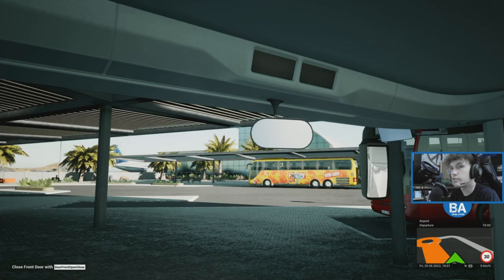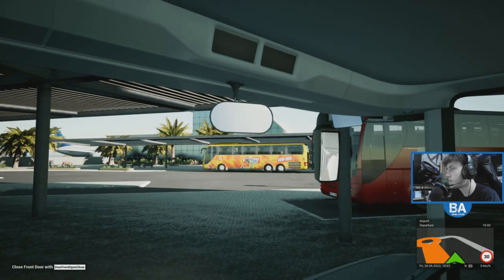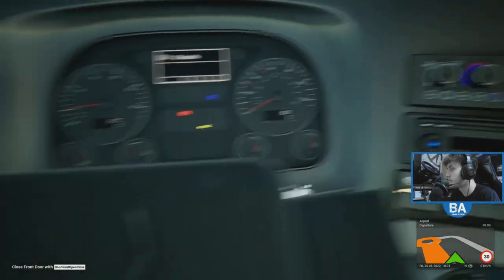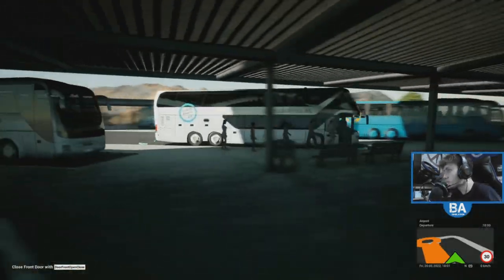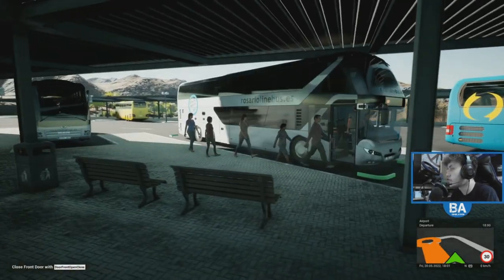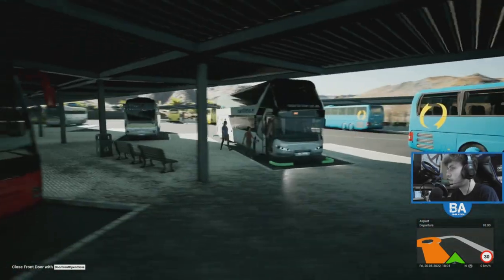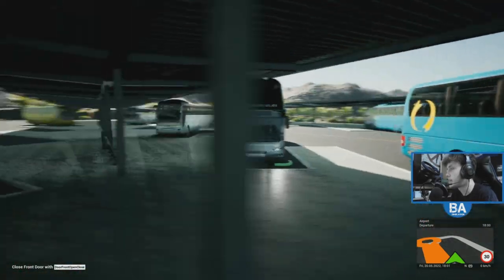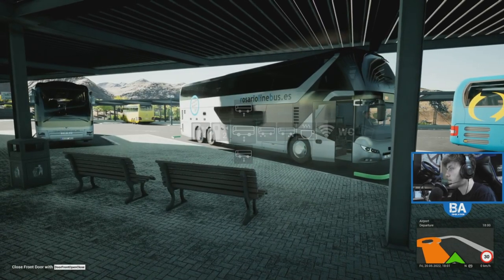I noticed the rear view mirror doesn't seem to work anymore — I don't know if it was working before, but it doesn't seem to be on. People will slowly get on. 11 people are getting on onto the Skyliner. Look at that — it is a gorgeous looking bus. Probably the best looking bus in the game.